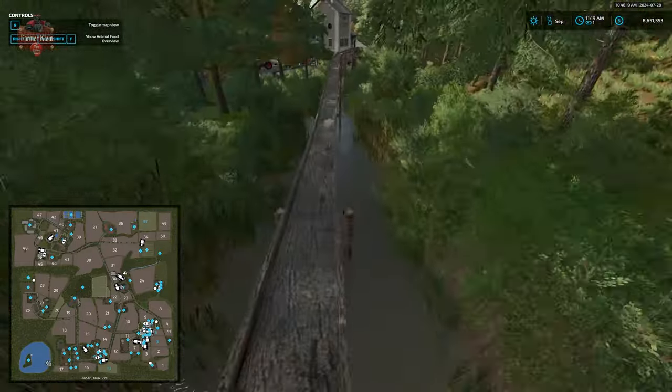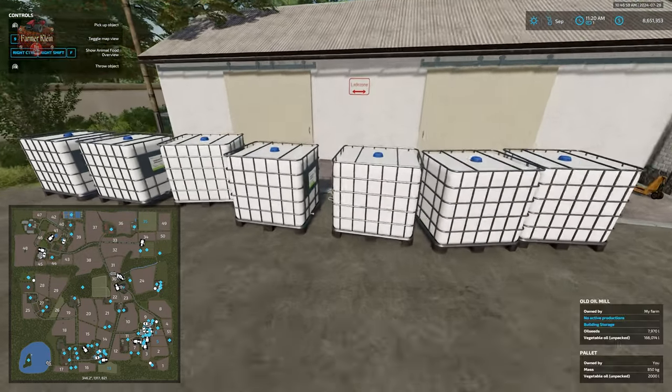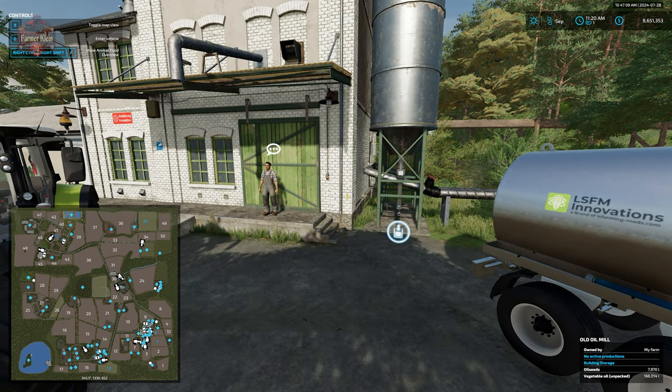Now let's talk about the actual oil mill facility. The oil mill facility is going to take oil seeds — this is not like your normal oil mill for Farming Simulator 22. The oil seeds that the oil mill is going to accept are canola, sunflower, olives, and soybeans. Those are going to produce vegetable oil. Notice this is unpackaged vegetable oil. We're going to have two output options: we can put our vegetable oil in IBC totes, or we can put our vegetable oil in bulk and use a trailer like the LSFM universal tank trailer to transport our unpackaged vegetable oil to the contract filler for packaging.